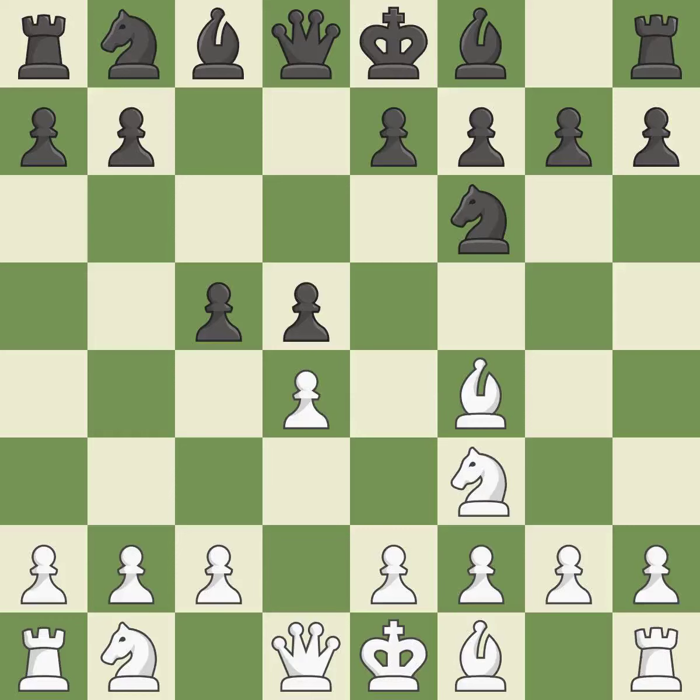c5 takes space in the center, attacks the d4 pawn, and prepares to develop the knight behind the c-pawn. e3 supports the d4 pawn and allows the light-squared bishop to develop. A pawn that was being attacked and had no defenses is now protected by this.